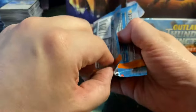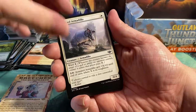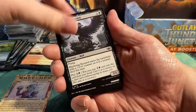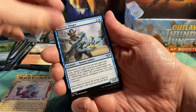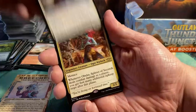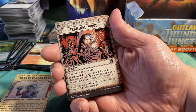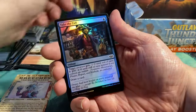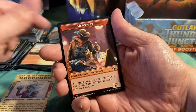We are well beyond halfway of the box — it's really hard to see in these kind of boxes. We are closing in on the end. Shoot the Sheriff, Shackle Slinger, Prairie Dog. We have Obeka Splitter of Seconds, then Terminal Agony, Take the Fall, Bristling Backwoods, and a Mercenary Token.